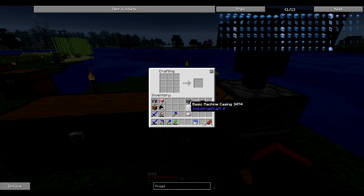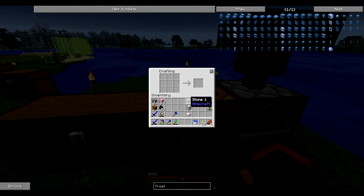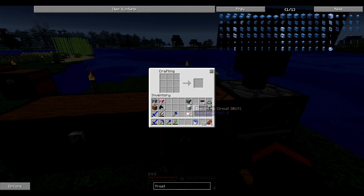The next thing we made is the compressor. Basic machine casing — they used to use refined iron but I guess that's not a thing anymore. So it's just iron plates around the outside. And then there's the electric circuit, which has the copper cables, iron plates, and redstone — that makes an electric circuit. We do that, and just normal Minecraft stone, and we get a compressor.